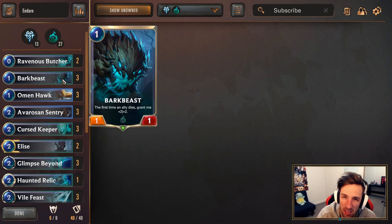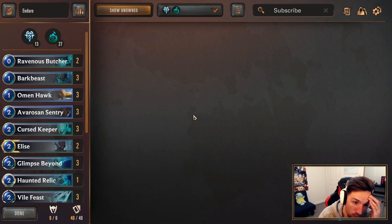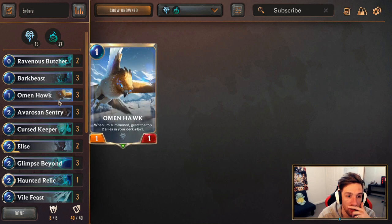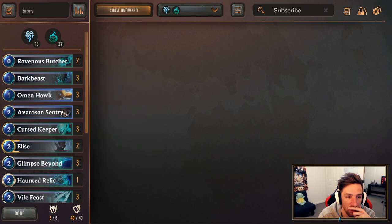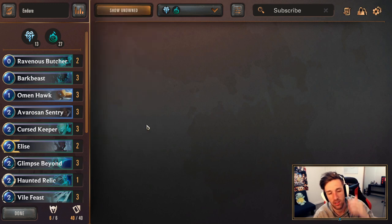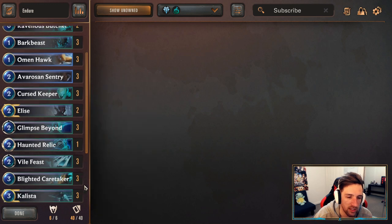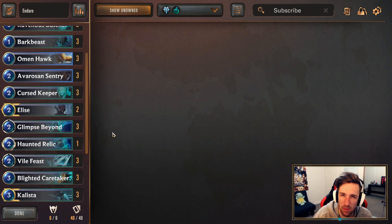You could even consider keeping Bark Beast for similar reasons, though it requires a little bit more setup. One alternate mulligan option is Curse Keeper, Butcher, Bark Beast opening hand — very powerful all-around. Similarly, if you don't have Curse Keeper, you can go Sentry alongside Bark Beast and Butcher, which is also quite strong, though you kind of run out of gas quickly. The ideal hand, as I said, is Omenhawk into Curse Keeper into Blighted Caretaker. But if not, just think about what matchup you're facing. If you're versing aggro, it might be worthwhile keeping Vile Feast or just keeping any units in general. If you're versing control decks, you might consider keeping Callista as well.